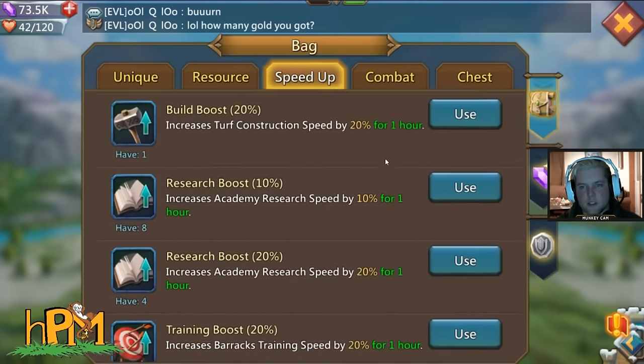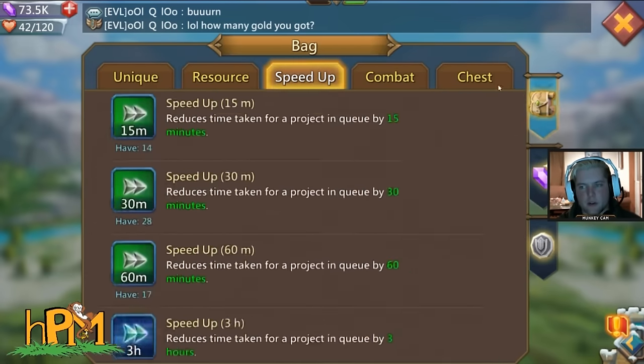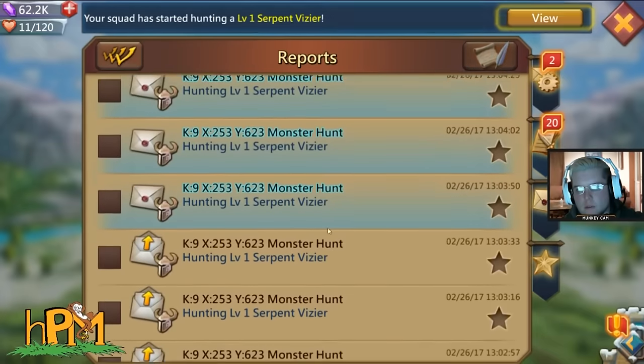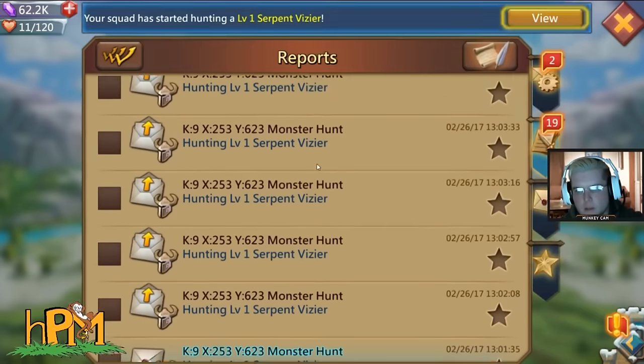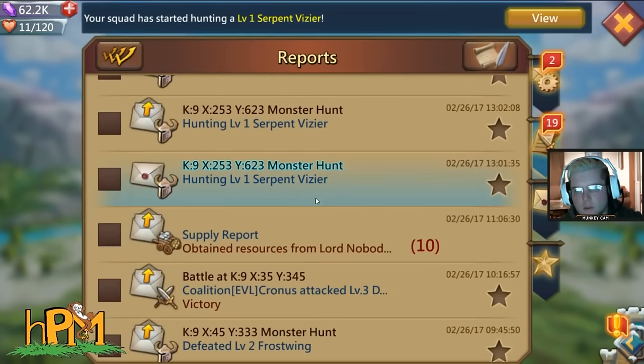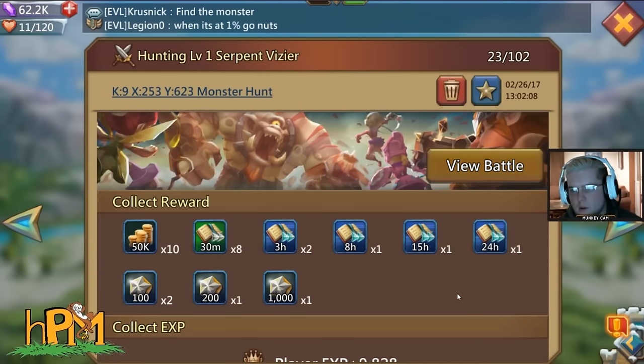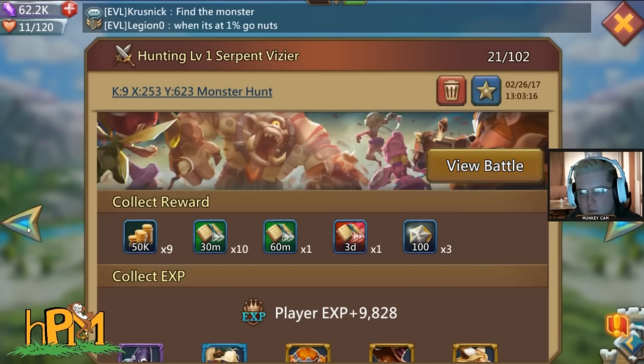Go ahead and use those holy stars in the labyrinth — maybe you'll get lucky and get some more energy to use on the next one. Yeah, a lot of fun here.